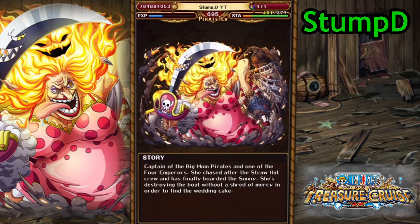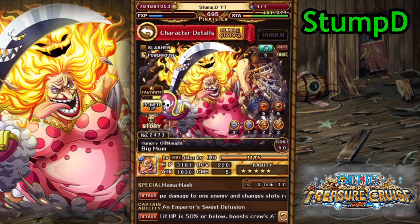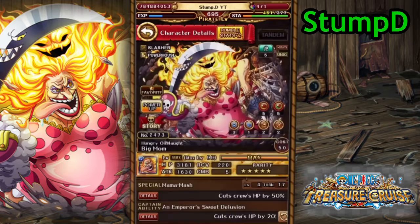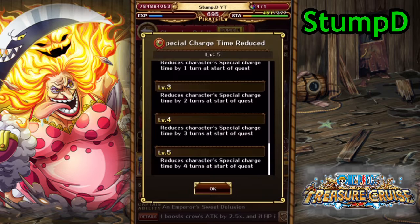Clash Big Mom's special cuts the crew's HP by 50%, then deals 100 times the HP lost as non-type damage to one enemy, and changes slots randomly unless they're recovery slots. Basically she takes away half your HP and throws it as mass damage to one unit. The big reason she's so good is she has double special launch, so you can do that twice and cut your HP by 75%. She also has a limit break material where she gets four turns of cooldown at the start of the quest, so she can basically start with her special.